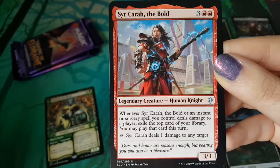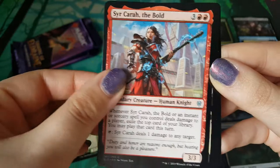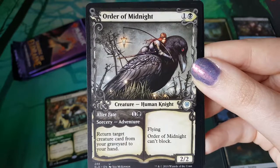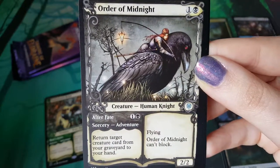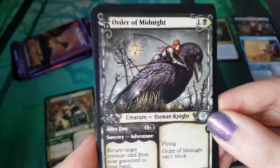We've got the white one - we opened that one in the last set. Are we done? I think that's the whole set. You wanted this alternate art Order of Midnight. I've bought the playmat of this, that's how much I love the art. It's so cute - I bought the playmat and I was like, if I don't get the card maybe it's not so bad.